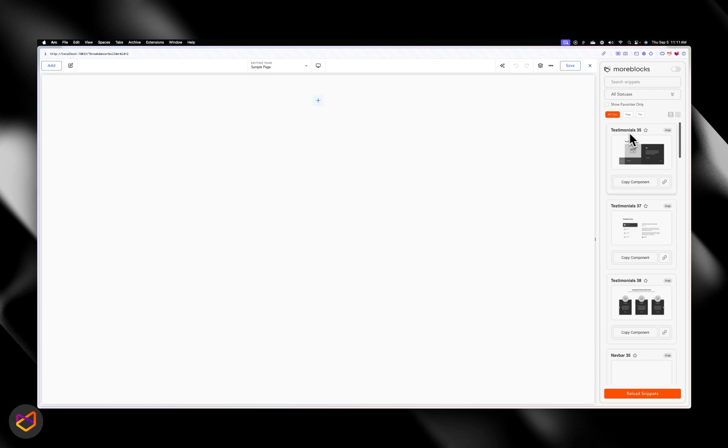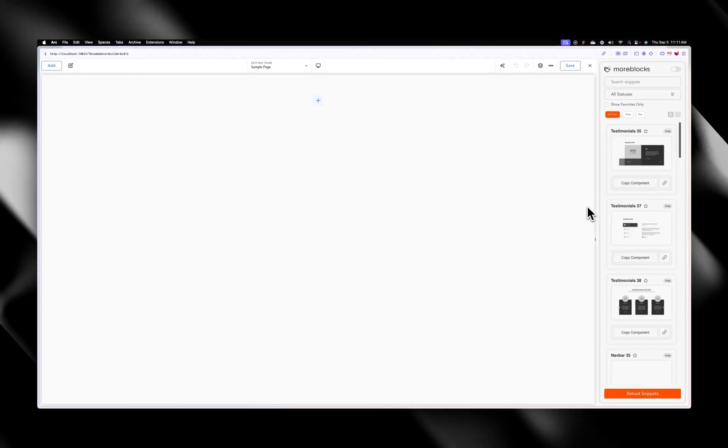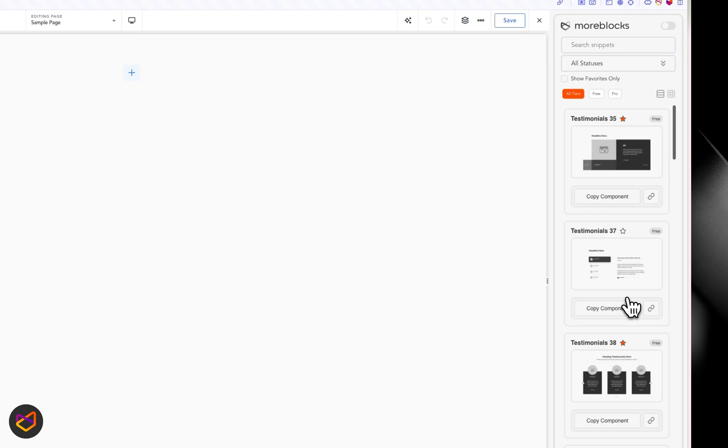Now let's talk about the favorites feature. In the cards you have your name, a star icon, a label showing whether it's free, a copy button, and a link. Your copy button — you click it and it copies your component so you can paste it in the builder. The star icon on the right-hand side of the card is for favoriting.